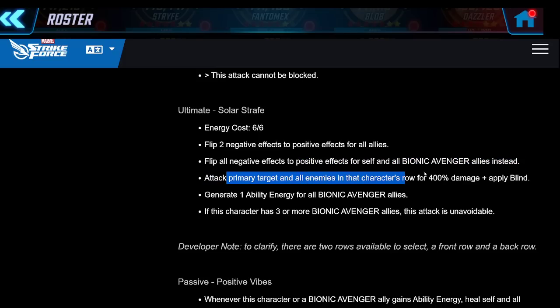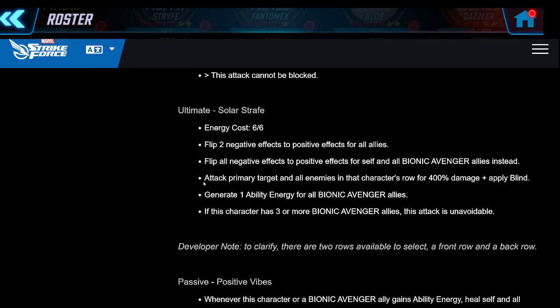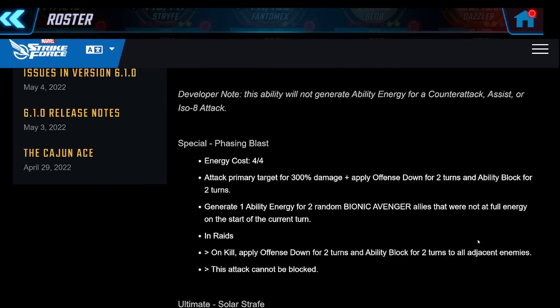The ultimate attacks the primary target and all enemies on a row - either front row or back row - and applies unavoidable blind, which is basically 100% damage mitigation from that row. Very nice in raids when you've got a ton of enemies stacked in a row. It also generates one ability energy for the entire team, which gives turn meter to the whole team and would heal the whole team for 15% if it actually generates the ability energy. Unavoidable blind - that's basically like Magneto's big ability, and she's got that turn one. Her special applies offense down for two turns and ability block for two turns on turn one.